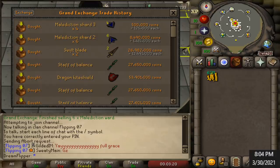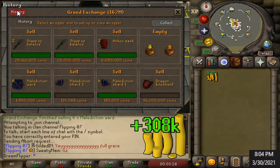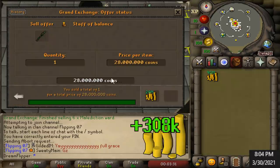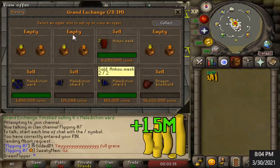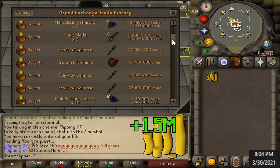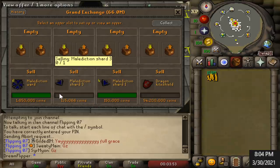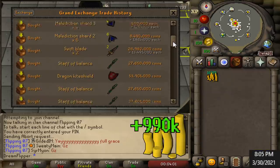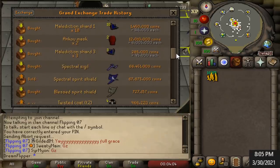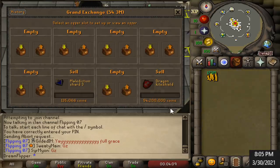The Staff of Balance has actually been an incredibly good item for us. We ended up buying them for around 27.6 mil and selling them for around a 500k profit each, which means on this very consistent item we just made around 1.5 mil in profit — probably one of our most flipped items over the last month or so. On top of that we also managed to scrape together around six of all the individual pieces for the Malediction Ward, which netted us around 1 mil in profit.